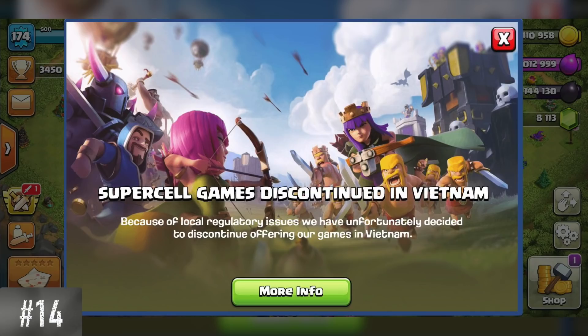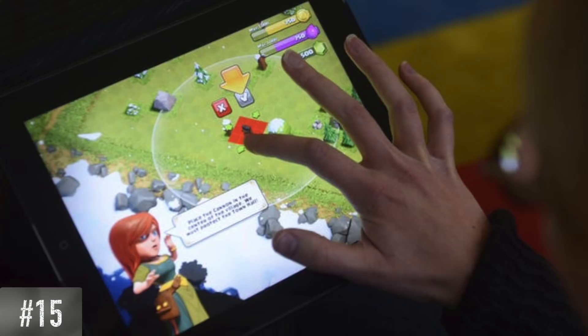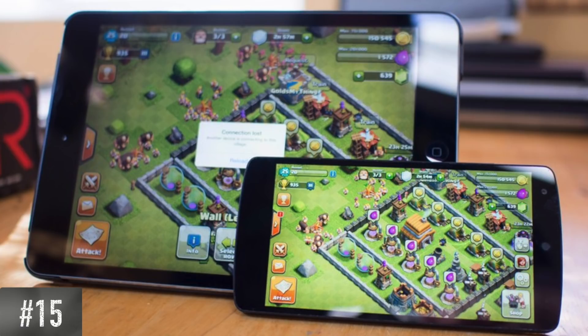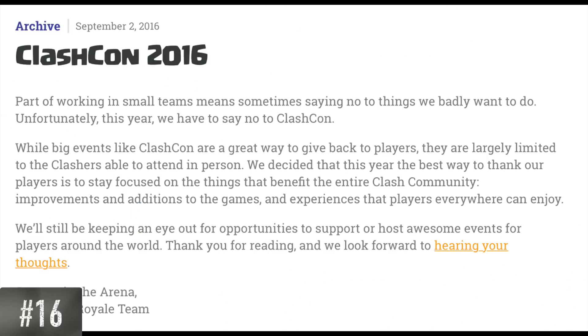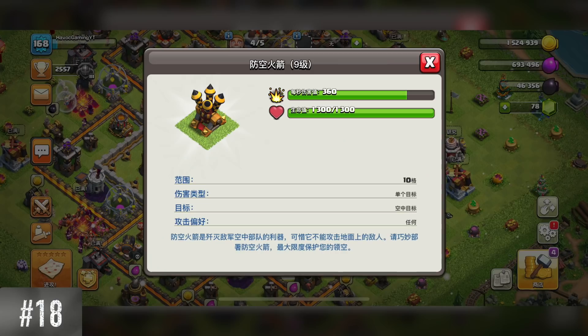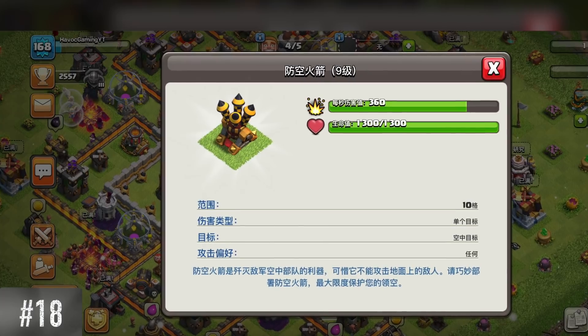The game is banned in a couple of countries including Iran and Vietnam due to local laws regarding violent games and gambling. Clash of Clans was made specifically for tablets and then scaled down to fit on a phone — not the other way around. ClashCon was only hosted once in Helsinki back in 2015. They had plans for another one in 2016 in Los Angeles, but it was canceled so they could focus more on the game. The 2012 Christmas tree was the first special obstacle ever added to the game. If you switch your game to Chinese language, the air defense is referred to as the anti-air rockets.